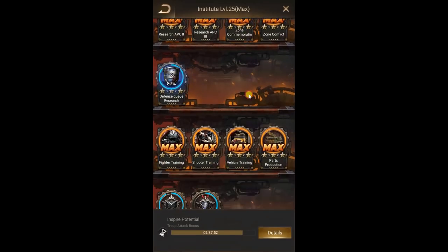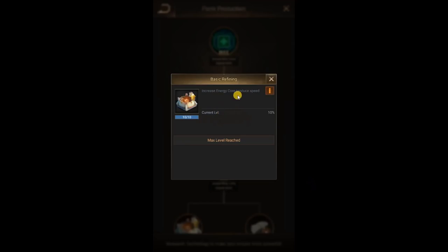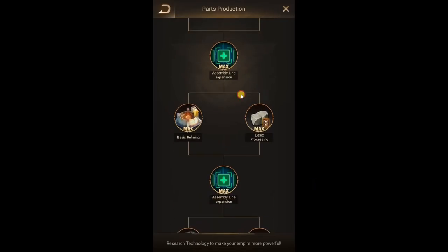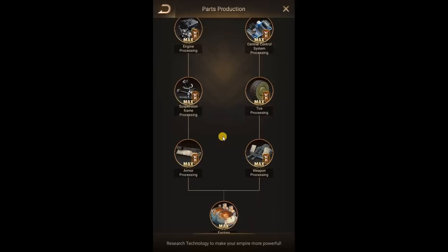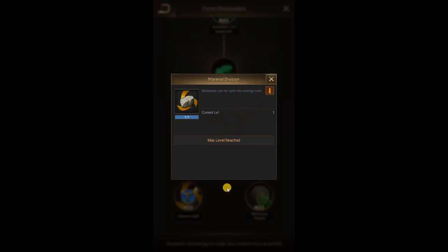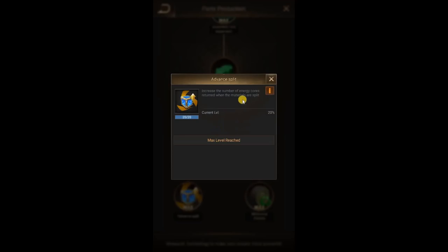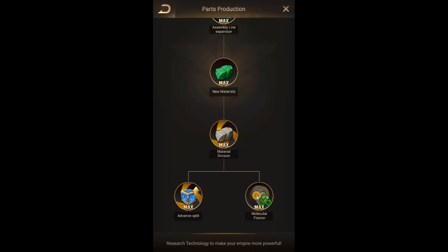Last but not least, you have the tech. Mine is maxed out — I'd suggest you do the same. It increases energy core production, material crafting speed, and gives you more material columns, which is super important. At the end, material can be split into energy cores, which is useful. The green material tech is really nice because you need four materials to create one green, so with green you only do one craft instead of four — you don't have to log in as often. The split tech increases energy cores by 20% when splitting, which matters because you'll be doing a lot of splitting.